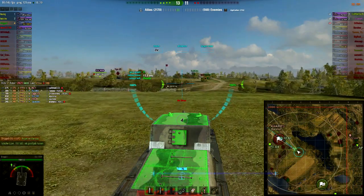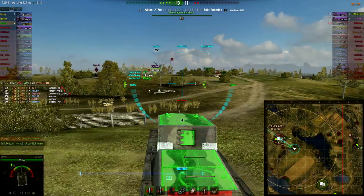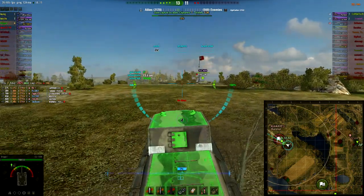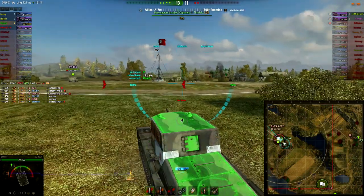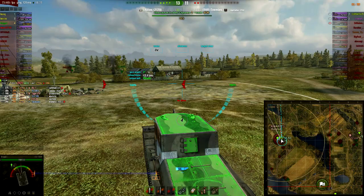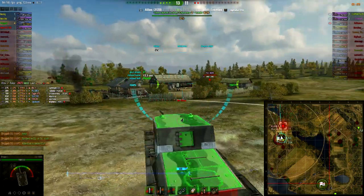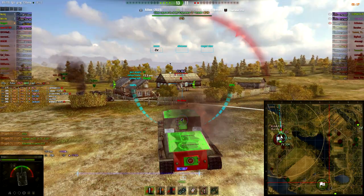The other FV304 — Combaticus, I think his name is — is around C2 or C3 and he's going to come in and try to spot. We're seriously running out of time and we've got some work to do. At this point I'm thinking they're just going to try to take some pot shots and miss. But what happens is I get spotted by Lone Wolf, who sits behind this building.